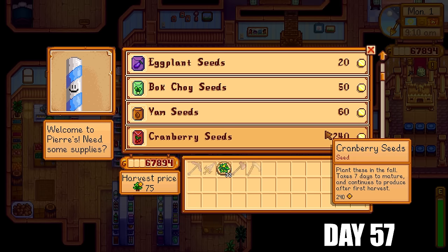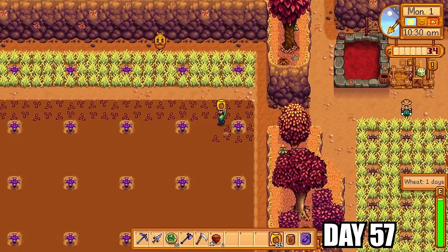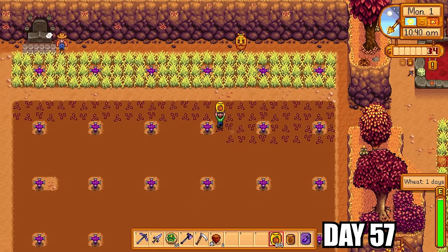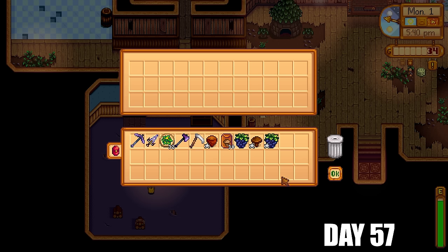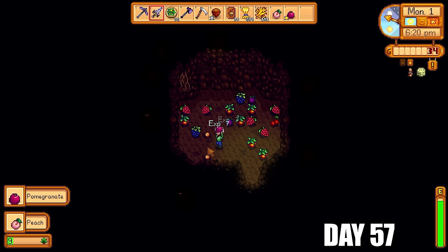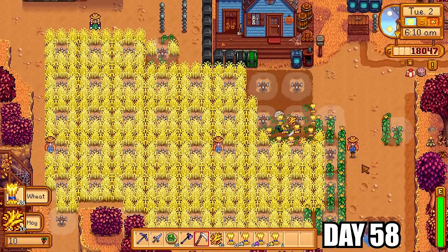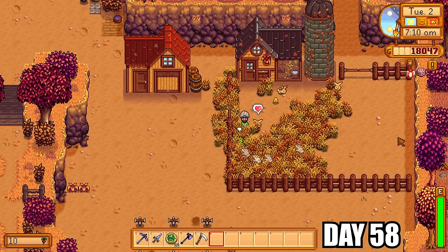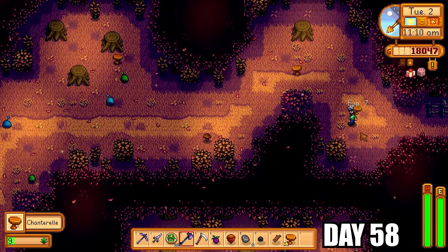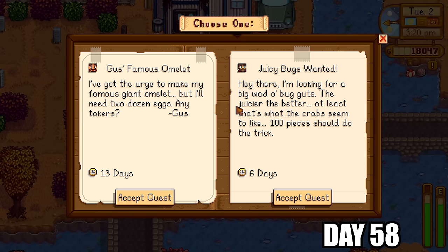We're now in the first of fall. I cited up all of the wheat and purchased crops off Pierre for community center bundles, including eggplant and pumpkins — pumpkins will be the primary money maker this season, converted into pumpkin juice. I finished the fall foraging bundle for 30 fall seeds as a reward. Back in the bat cave I found a pomegranate — very lucky. I just need a couple more apples for another community center bundle. I'm also collecting forageables from the secret woods and taking on community quests — went with Juicy Bugs Wanted since bug meat is easy to get.